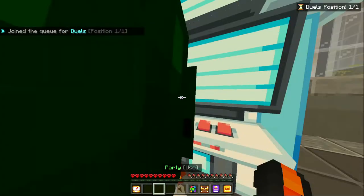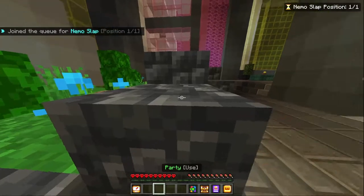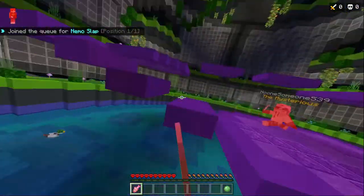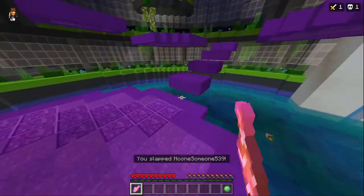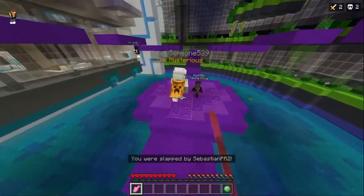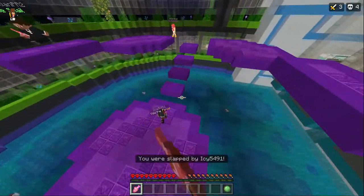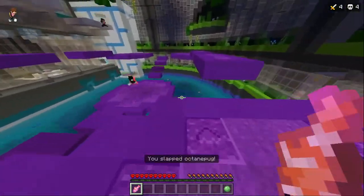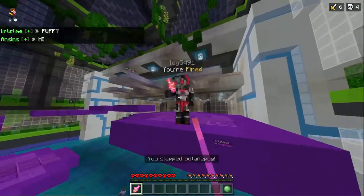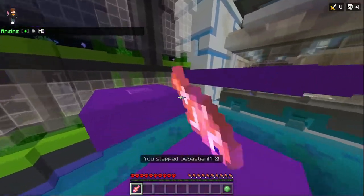Let's do Nemo slap real quick. Basically there's just a ton of people chilling in here and we all get to slap each other with Nemo. Honestly I can see this being super fun, just a way to chill. I hit him before he even got to the island — that's great. Too good, you can't catch me!